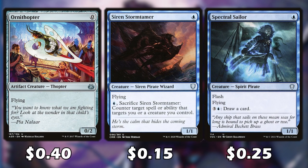All three of these cards can be blocked, however they have flying and are very cheap, so early on in the game they could be almost considered unblockable. We can also sacrifice Storm Tamer to counter something our opponent uses to target one of our creatures. And Spectral Sailor can help us draw cards and it has flash.